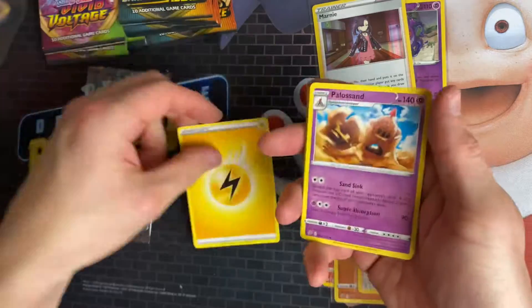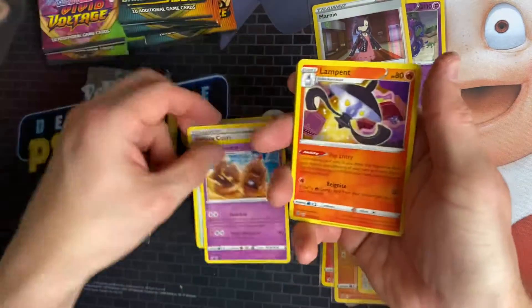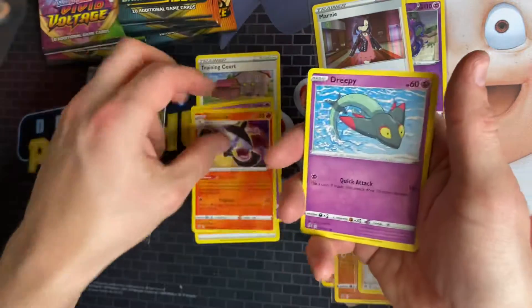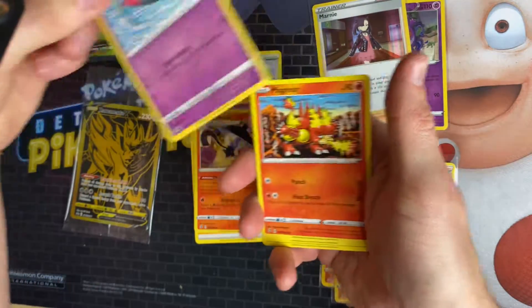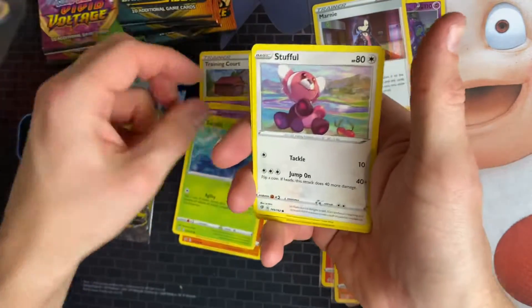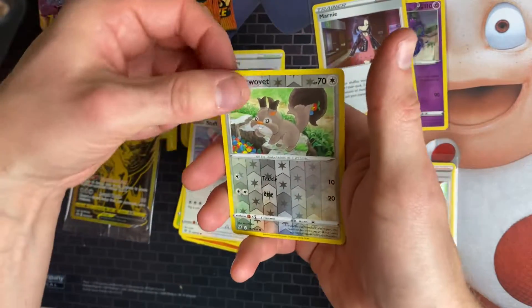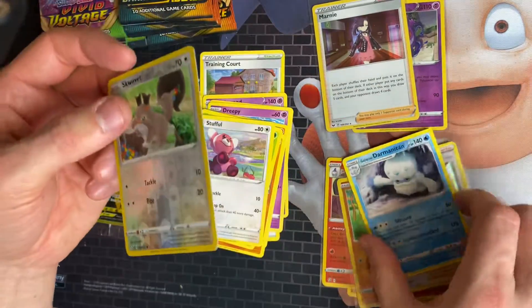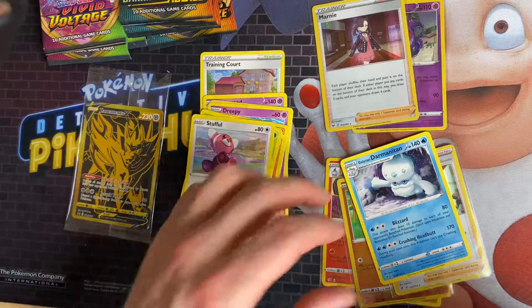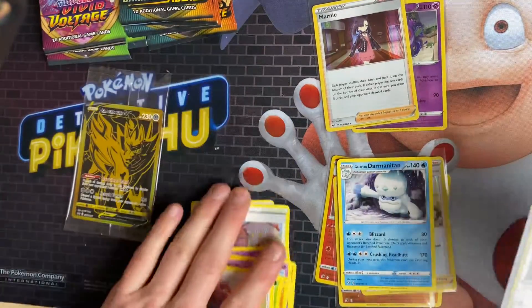We've got Electric Energy, Palossand — oh, a Trainer Corps behind it as well, I didn't see that one — Lampent, Drapion, Magmar, Galarian Yamask, Surskit, Stufful, Scrafty, and the Galarian Darmanitan as the rare. Galarian Darmanitan looks like he's just leaving his cave.